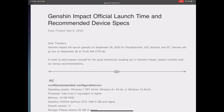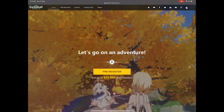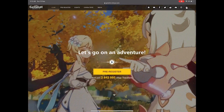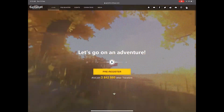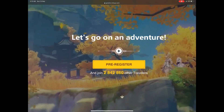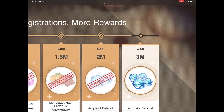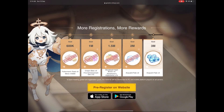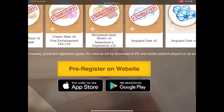If your device cannot handle it, pre-registering will be useless. You need to head to the official website, genshin.mihoyo.com — I will put the link in the description as well. Here you can see we are already at 2.8 million travelers registered, which looks good. You click on the pre-registering button, and the goal is three million, so we are pretty close to getting all of those rewards.